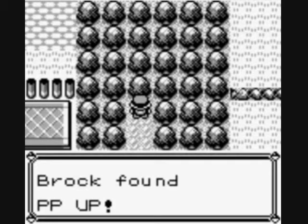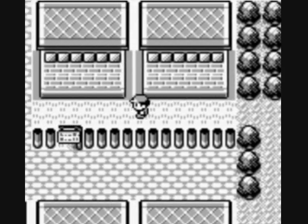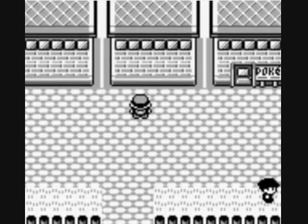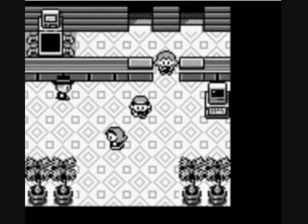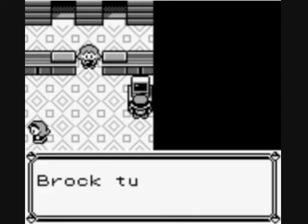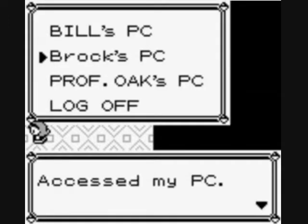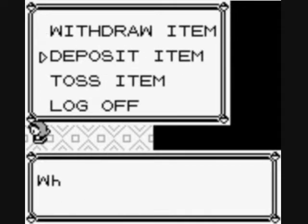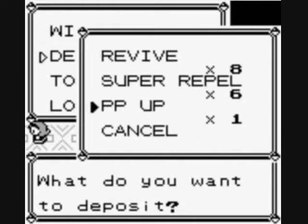I'm not going to be using that PP Up quite yet because I haven't totally decided which move to boost. You want to use PP Ups on moves that have about 5 PP — like Fire Blast, Blizzard, or Hyper Beam. Solar Beam only has 10, so you might not want to use it on that. I'm going to withdraw an item and deposit this guy, and then we're going to be buying some items at the department store.